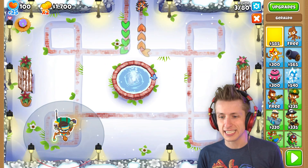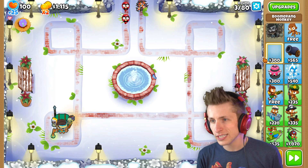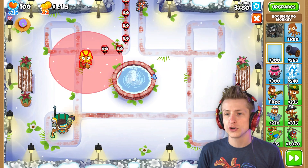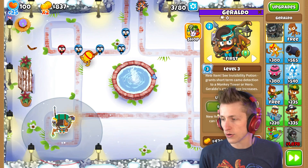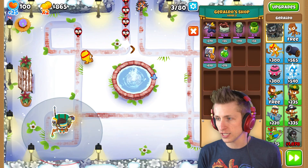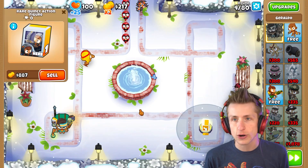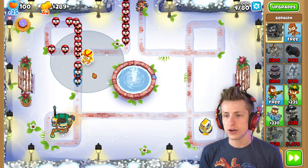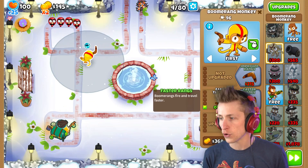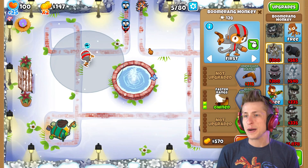First things first, we're going to need our boy Geraldo — we're going to throw him down. We're also going to need a good old-fashioned boomerang monkey down. We're going to need to get Geraldo leveled up quickly, but first things first, whenever you have Geraldo, you immediately have to buy the rare Quincy action figure right at the start. You can never not have the rare Quincy action figure. We need faster throwing, faster rings, and eventually we'll need to get that bionic boomerang.